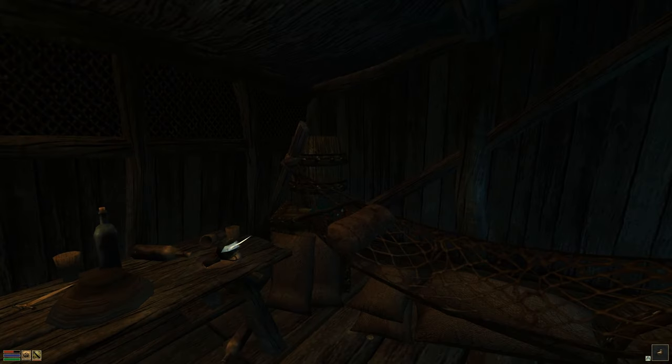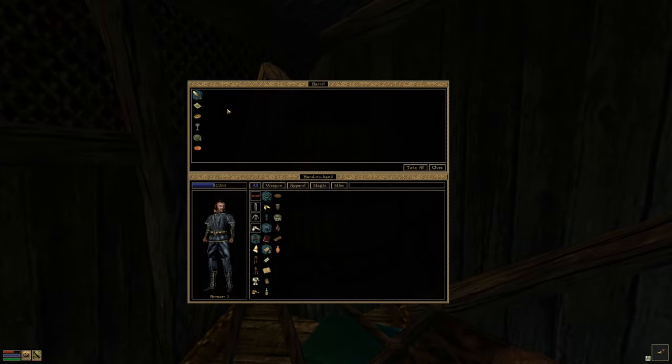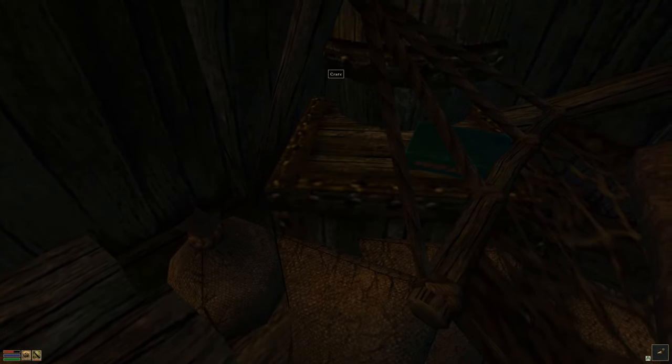Look - there's gold on the floor and in the little crevices. Somebody had to actually put these down there because there's no physics - isn't that fascinating? Attention to detail, we love it. It's very nice. In the barrel we got a Wild Spark Sword, baby! Pretty cool. It's different every time - not that we've been in here before.